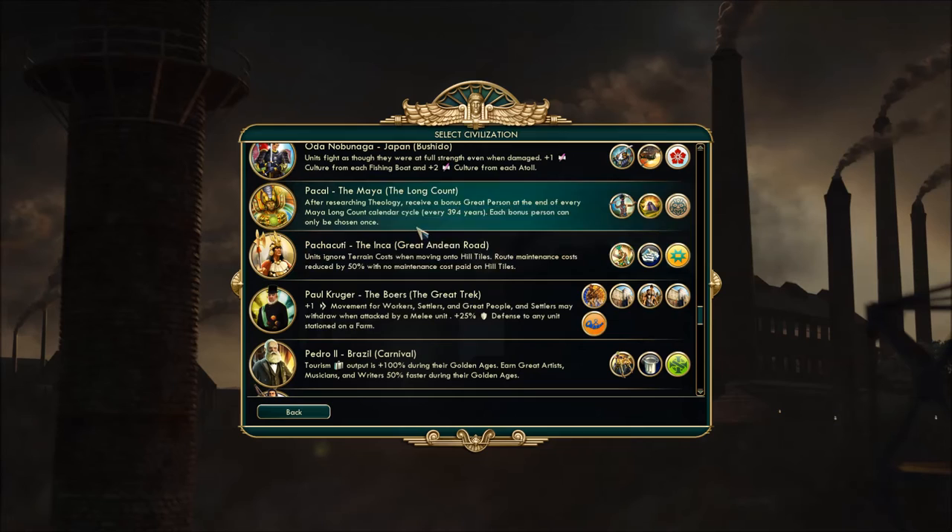Paul Kruger of the Boers — he will be starting in the South African area. Plus one movement for workers, settlers, and great people, and settlers may withdraw when attacked by a melee unit. Plus 25% defense to any unit stationed on a farm. My guess is they're gonna have a lot of farms — this may be powerful.